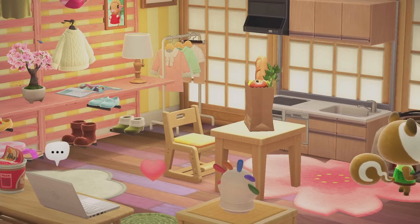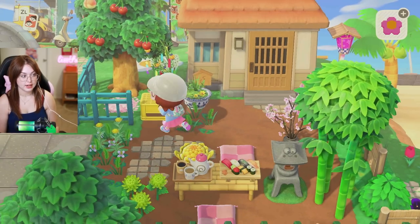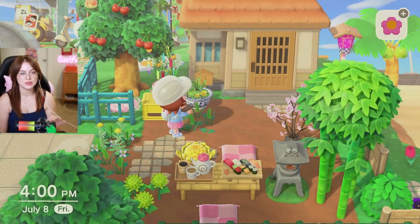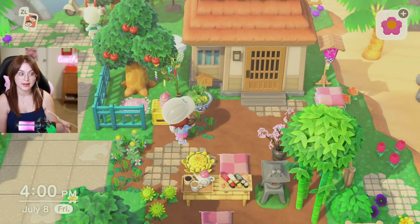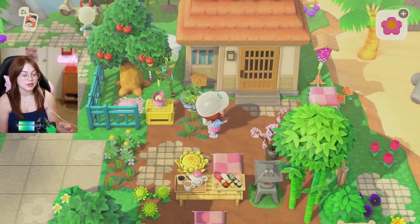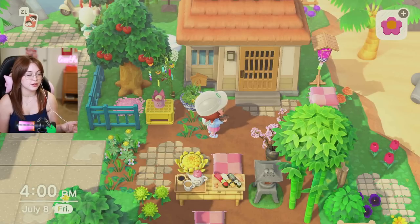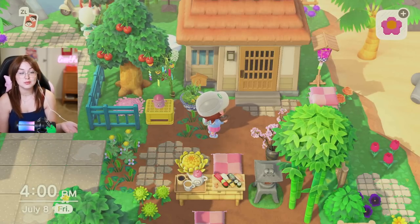I've gotten so many of my villagers' houses upgraded, renovated, looking good. The next one that I've got to conquer today is Shino. This is what I did for Shino's front yard — it is very springy. It doesn't really match with the summer vibe of my island right now, so I think I'll be working on her house a little bit more in the future. But for now, this is what her yard looks like.